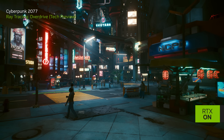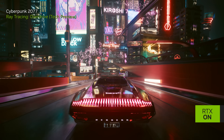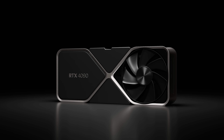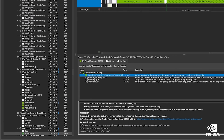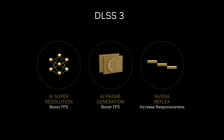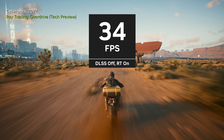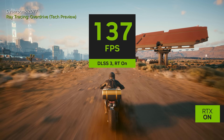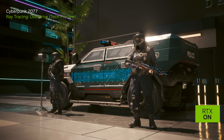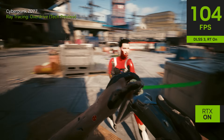GeForce players will be able to experience this future in the Ray Tracing Overdrive mode of Cyberpunk 2077 with maximum performance, thanks to the sheer power of GeForce RTX 40 series and technologies like DLSS 3 and Shader Execution Reordering, or SER. DLSS 3 combines DLSS Super Resolution, DLSS Frame Generation, and NVIDIA Reflex to multiply performance while maintaining great visual fidelity and low latency. SER helps GPUs execute incoherent workloads, which are very common during path tracing. All these things combined provide the ultimate Cyberpunk 2077 experience.